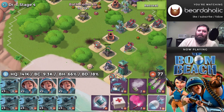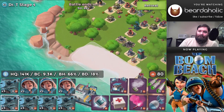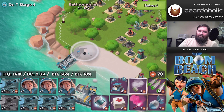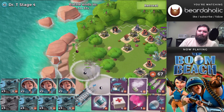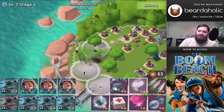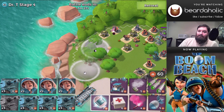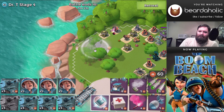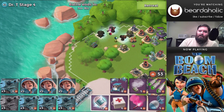Moving on to Stage 4 — 141,000 hit points on the HQ, so we're back to a relatively normal scenario. Thank goodness, because holy quasimodo! Now there are two shock launchers right on the beach. The beach landing for Stage 4 is rough: you've got a shock launcher that must go, and then a boom cannon up top that also must go, and I'm going to assume you're going to be short on GBE.